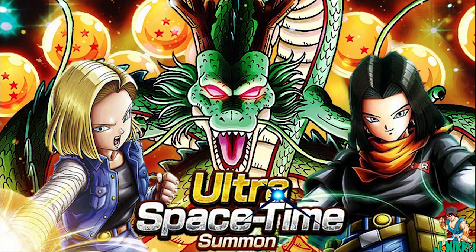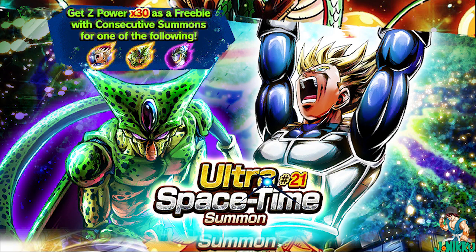If you're new to Dragon Ball Legends you might not know what this is, but basically the last Ultra Space Time Summon we got was last year in April. Ultra Space Time Summon 21 had Sparking Future Trunks, Sparking Imperfect Cell, and Extreme Perfect Cell.